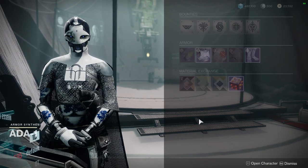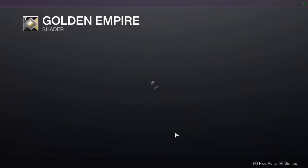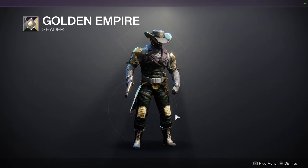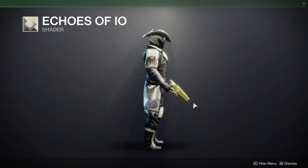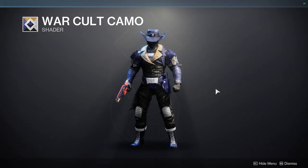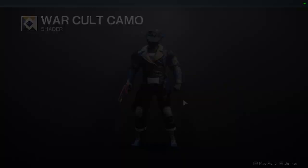As for 801, we have Golden Empire, which is an old shader from Season of Opulence — definitely a cool shader. We also have Echoes of Vile, an older shader from Destiny 2 vanilla, decent I guess, and then War-Torn Camo, also from Destiny 2 vanilla. A lot of old shaders are being shown right now but I would definitely recommend picking them up.